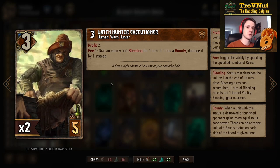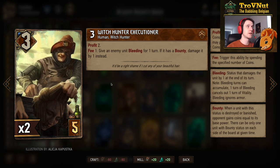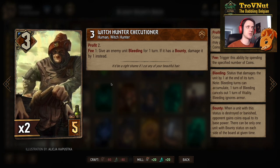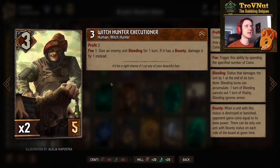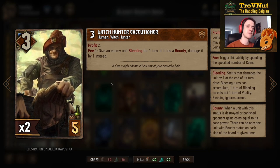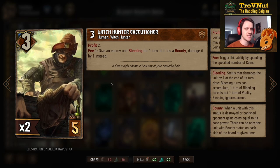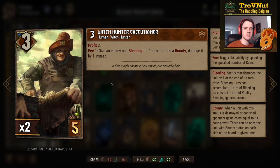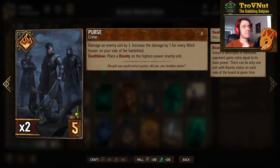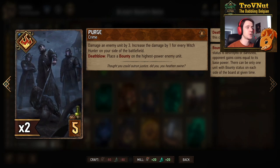The Witch Hunter Executioner — three power, five provisions — gives you two coins when played, and for one coin he can give an enemy unit bleeding for one turn. He's one of our spenders. If the target has a bounty, you can damage it by one instead — no bleeding — so you can kill anything with a bounty as long as you have the coins for it.